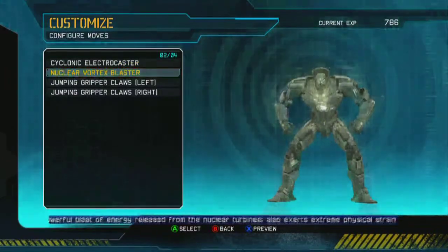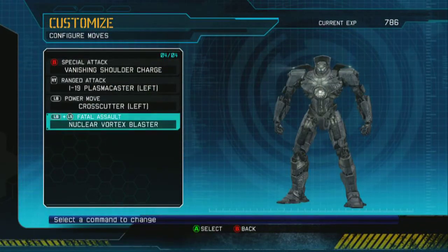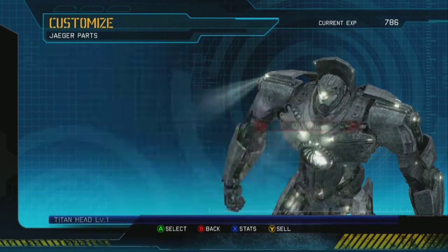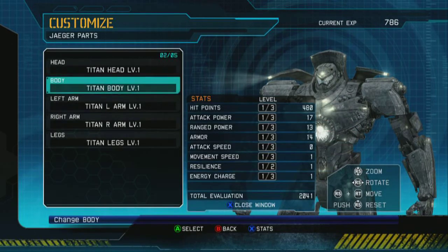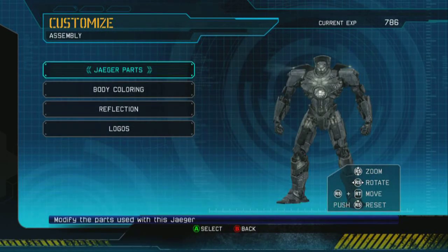We can also configure our fatal assault moves. If we go down into assembly, you can see we can swap out individual parts. For instance, I bought an extra Titan body, but if I wanted to swap out for a different body piece, you can do full customization of all five body parts of your mech, including having different arms.